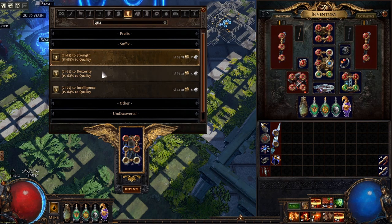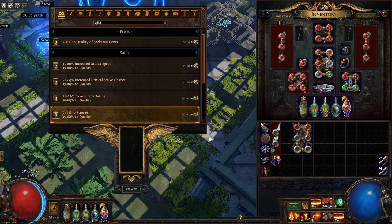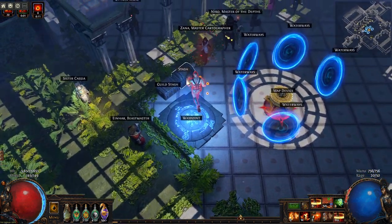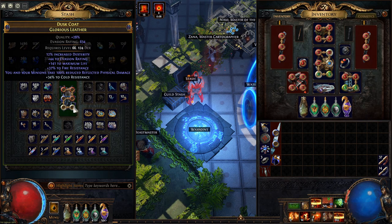Add it. You could actually add two if you have an open suffix but you would need to multi-craft it — that's not ideal. So just add one and you get an additional 18% quality, which is huge. And the last thing you could do is do the syndicate encounter and add an additional 8% quality that way.